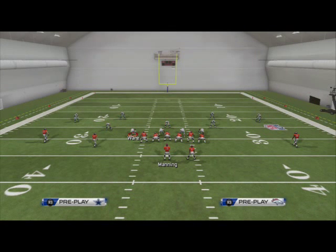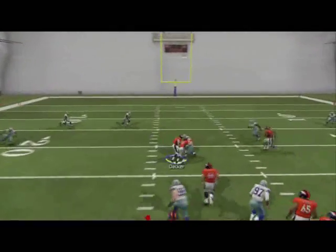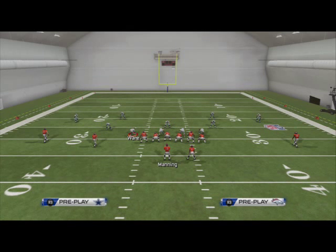How do we know it's cover four? Because there are four guys deep - the corners are in off coverage and there are two deep safeties. This signals that it could be cover four coverage, and that's why Welker is immediately our first read. If Welker doesn't get pressed, a lot of times we're going to be hitting Eric Decker no matter what.